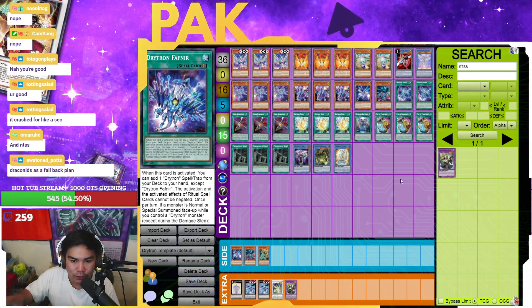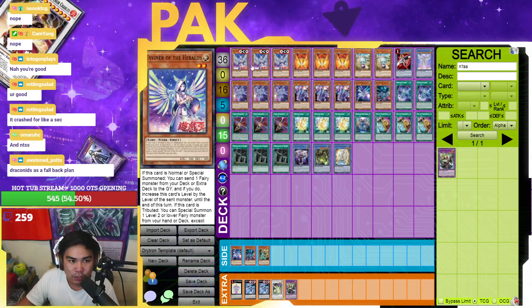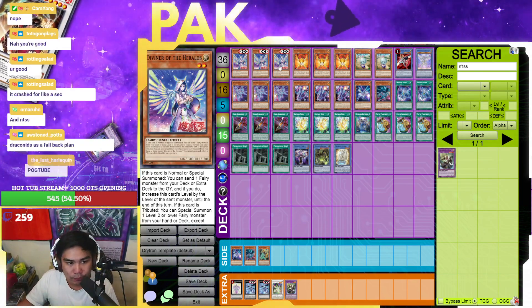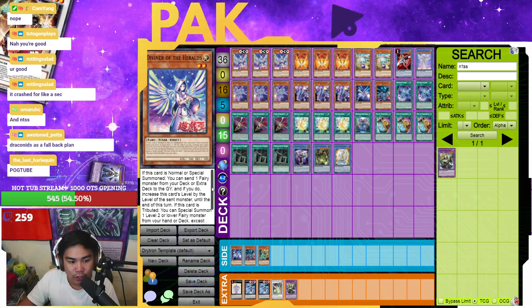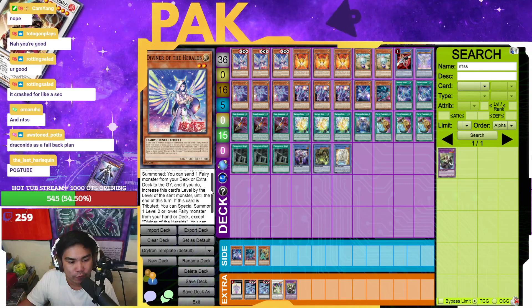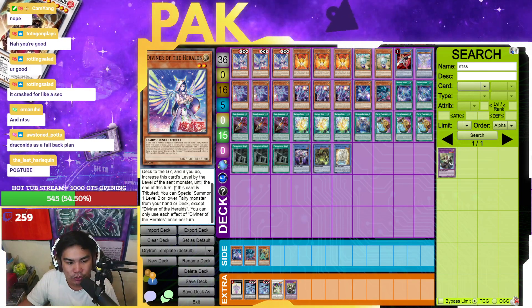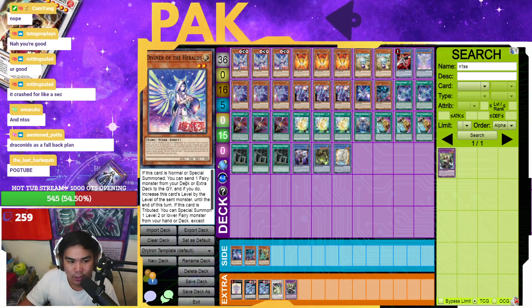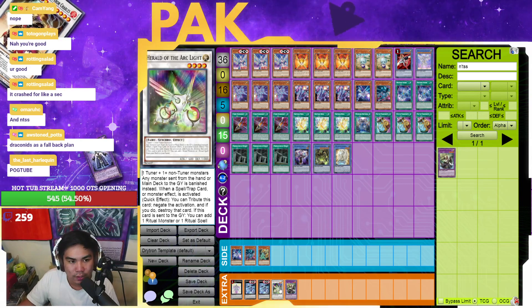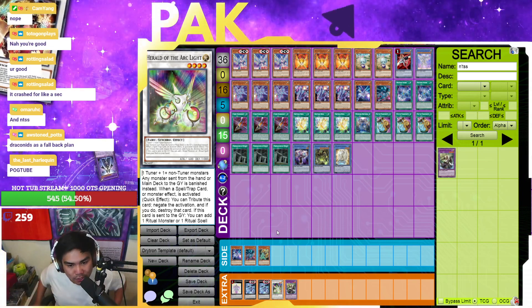There are a couple of cards I put in here that you may or may not play, depending on your flex spots — starting with Triple Diviner. It's one of the new cards coming out and it's very strong. What it does is it can send any fairy from your deck or extra to the graveyard, increase this card's level by the level of the sent monster until end of turn, and when it's tributed you can summon any Level 2 or lower fairy monster from your hand or deck except itself. You can send Herald and make it a Level 6. Herald searches you either the spell Medionis or it searches you Ben 10.